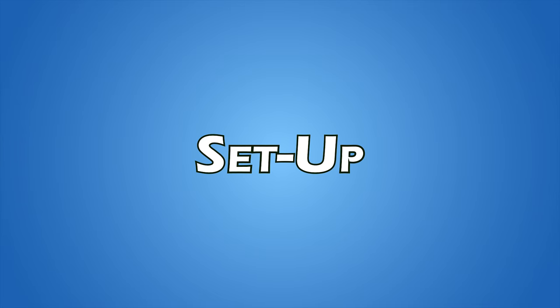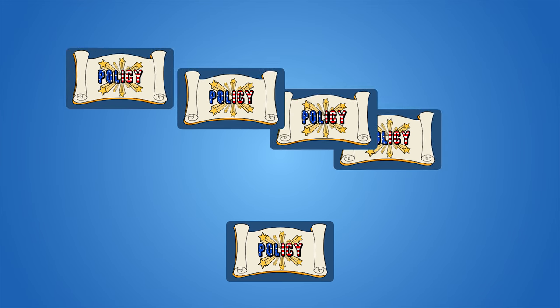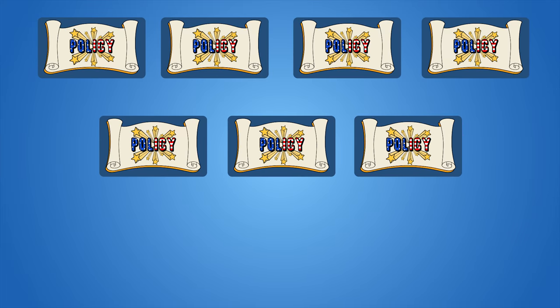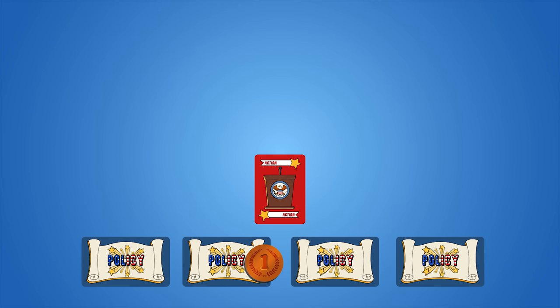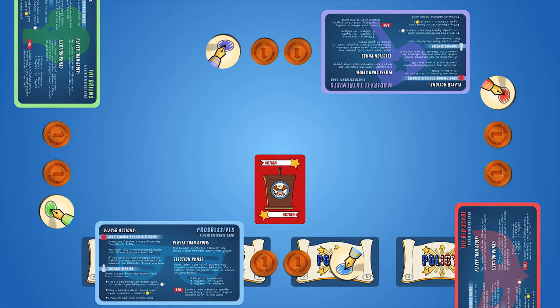Setting up a game of Filibuster is simple. First, shuffle the policy deck and deal out 7 policy cards: 4 policies in the first row and 3 policies in the second row. Now shuffle the action deck and deal 4 cards to each player. Each player will also receive 2 influence tokens, their voting token and reference card of a color, and a nay and aye token.